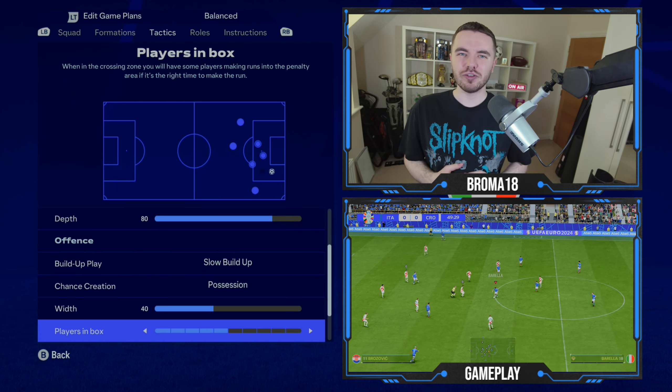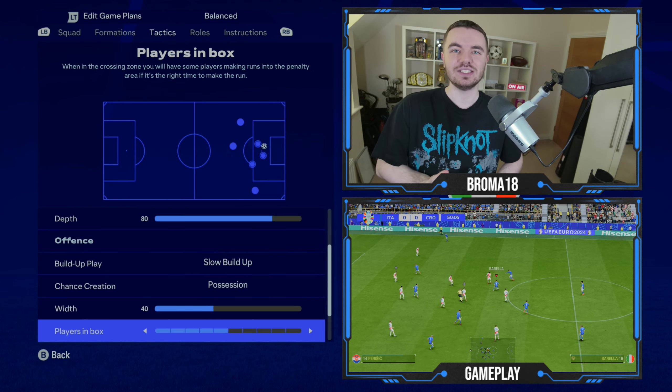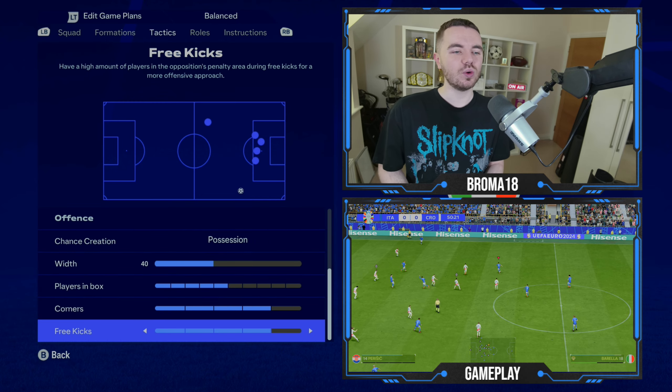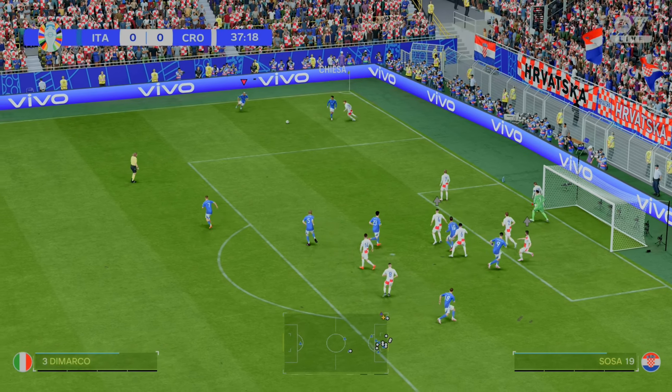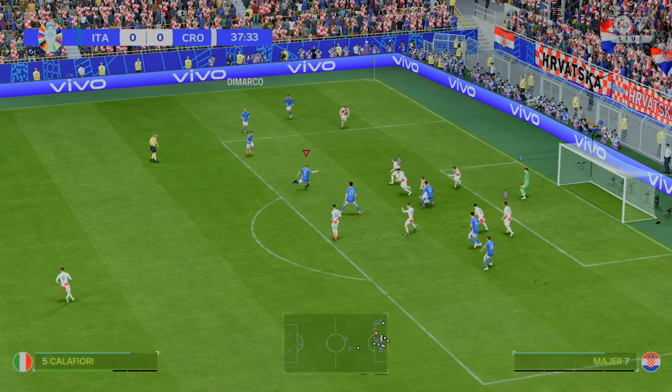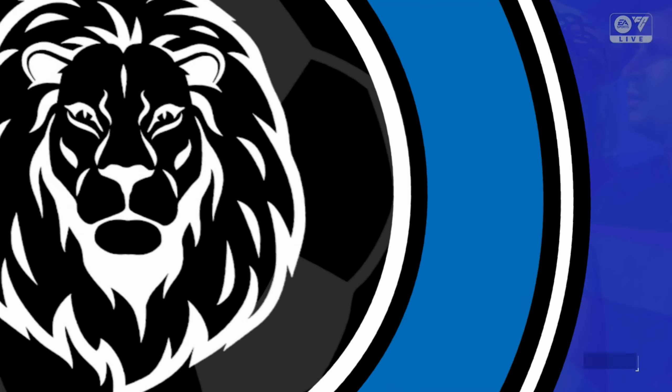Players in the box is on 5 — you might get three in the box in crossing situations: Pellegrini, Scamaka, and one of either Chiesa or Frattesi. Corners and free kicks are both on 4. Importantly, Spalletti has a knack for set pieces — his teams have some of the best records and always have things up their sleeve. Early in the tournament you'll notice they always have two players at the corner flag, Di Marco plus sometimes Pellegrini or Chiesa, so work that into your set piece routines.